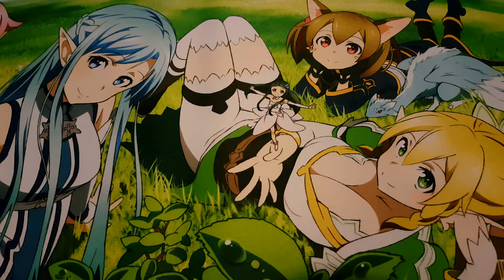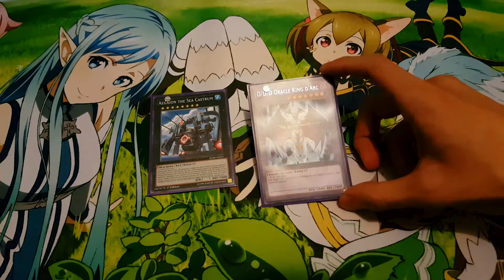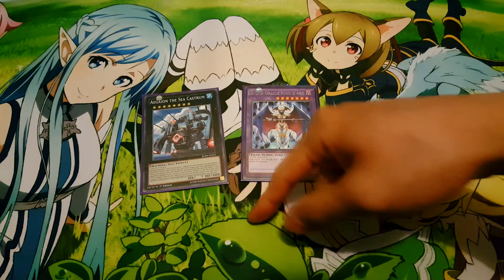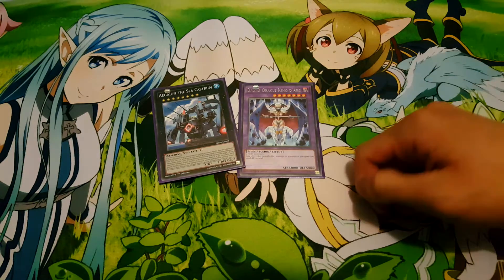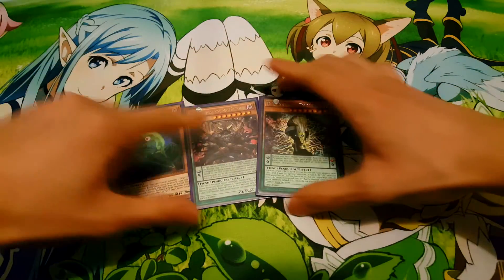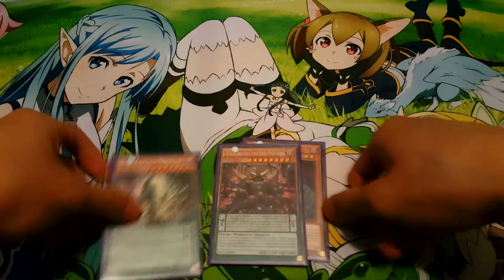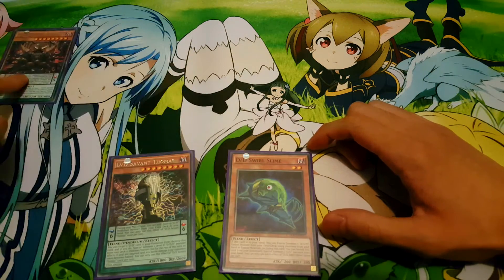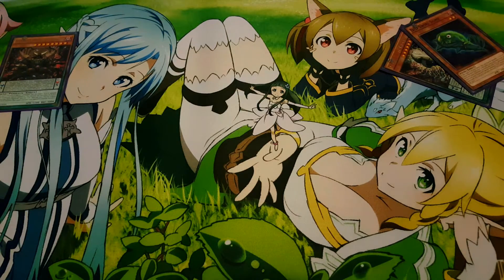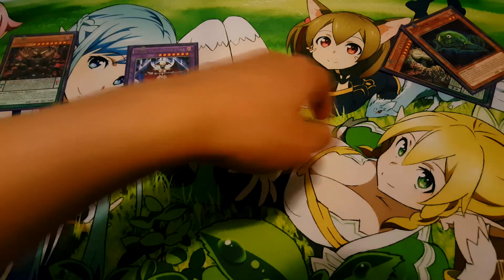Combo number two is a combo not many people are familiar with, focusing around Savant Thomas. Our field will allow us to get Oracle King D'Arc and either C Castrum or Number 38 Hope Harbinger — basically one of your weaker hands that still goes off. This is why I stress the importance of Savant Thomas. We just need these three cards. So first, activate Oblivion King Ragnarok in a scale, then use Swirl Slime and Savant Thomas to fusion summon the Arc.